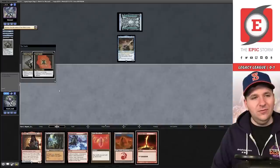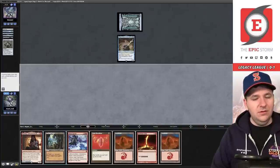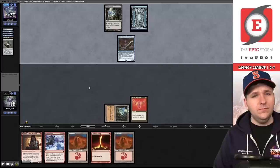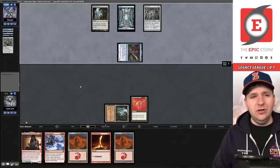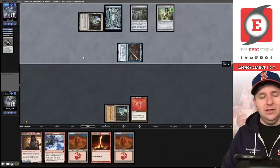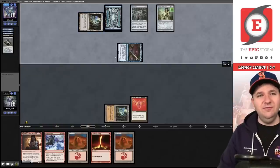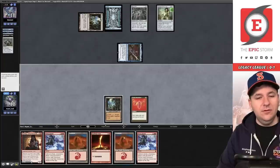It's probably not going to be a pretty league — Reanimator, 8-Cast... We draw off their baubles, auto-yield. Play turn one Ruby Medallion, pass. They have four in hand and activate the Emry targeting Mox Opal — only the Opal itself for Metalcraft. Then Chalice on one. We have three Rites of Flame. My bad.